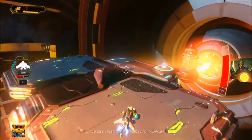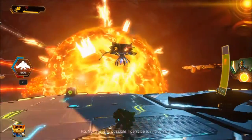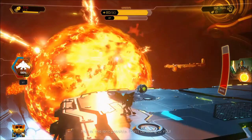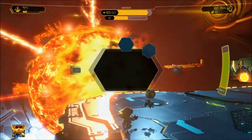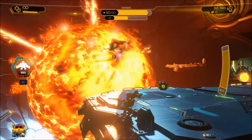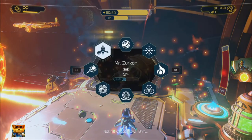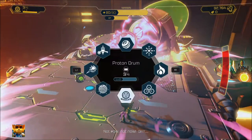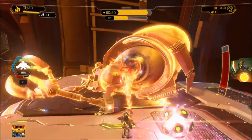As for Dr. Nefarious, he goes through multiple phases throughout the battle but only starts with three attacks. The first one happens if you get really close to him, where he'll unleash a shockwave that will both push you back and damage you, similar to Mrs. Zircon. The second attack involves rapid fire shots that, unlike Quark, will home in on you as you move and can be very difficult to dodge if you're on the ground.